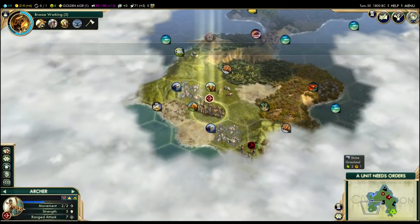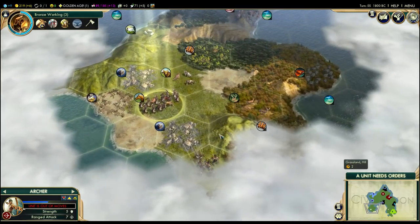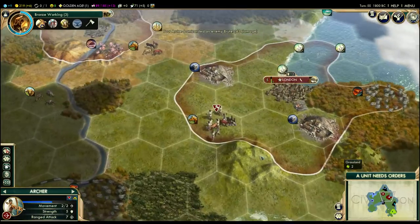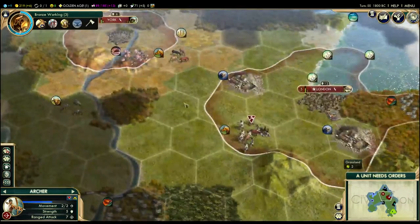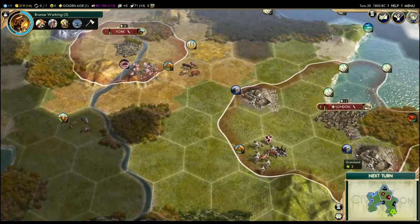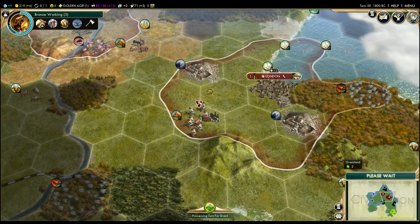There's a brute over there, let's go ahead and take a shot at him while we've got the opportunity. This archer here — I'm probably going to keep him relatively close to my homeland, just to be able to defend in case any other barbarians show up. I'm going to put him maybe on this forest. If I see a barbarian near my cities threatening my workers, I'll be able to react with that archer.